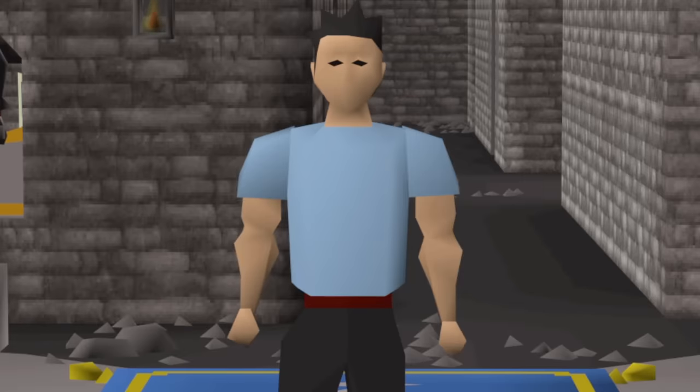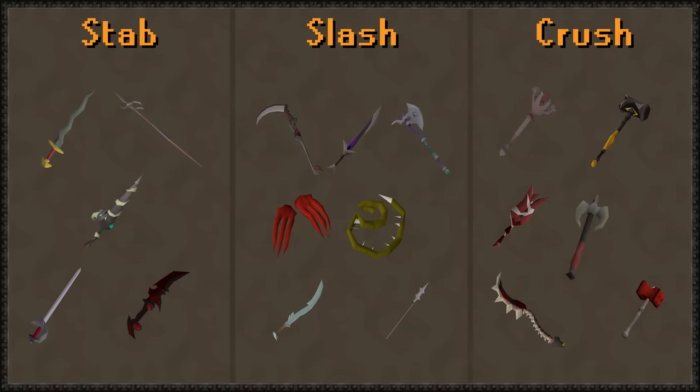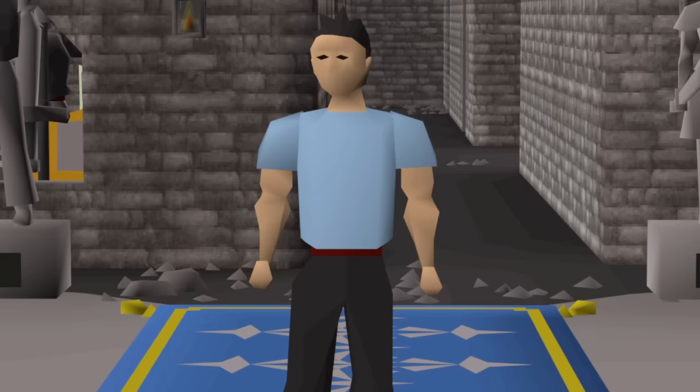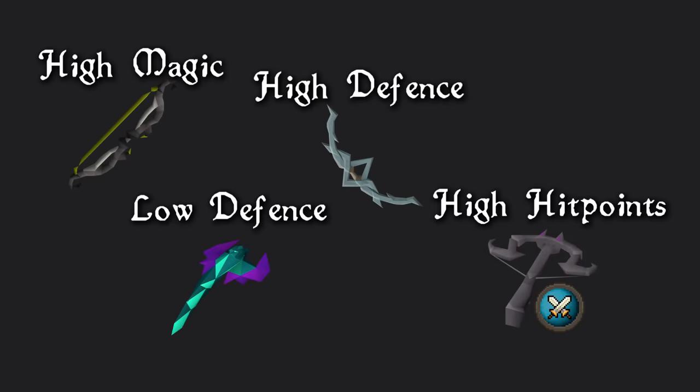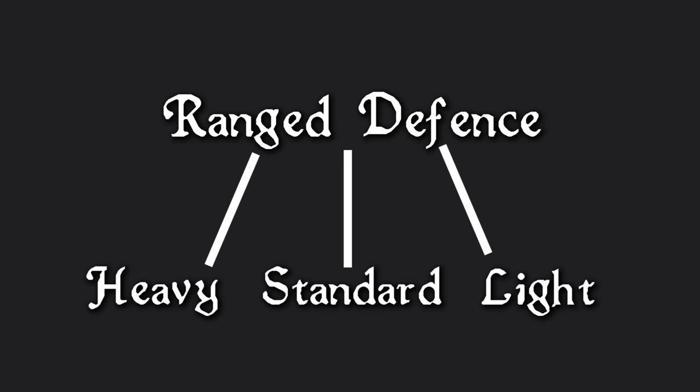Lastly, let's talk about range defense. One reason why the melee reward space feels so diverse is because melee bonuses are split into three types: stab, slash, and crush. These defense bonuses heavily influence which weapon would be used for the job, and this isn't currently the case for range defense. While your target's combat levels play a role in deciding what weapon you'll bring, range defense just isn't super relevant. Taking the same approach as melee, splitting range defense into three categories would allow for promoting some weapons over others in certain combat encounters.